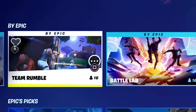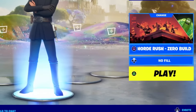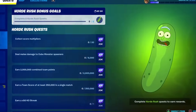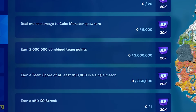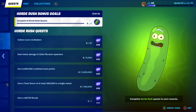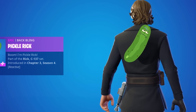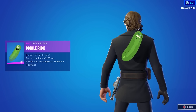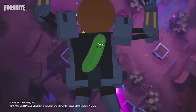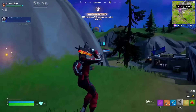Next, go to the game mode section and you'll see the Horde Rush game mode featured there. Click on the Horde Rush quests to see what you need to complete to unlock the Pickle Rick back bling — eight quests in total. You only have six days left to complete these from when this video is uploaded, so get them done quickly before they expire.